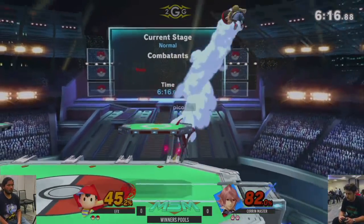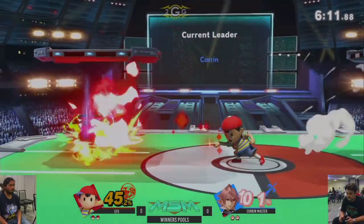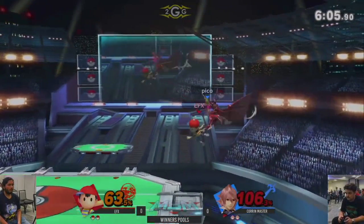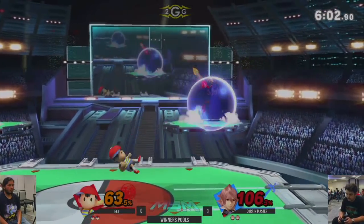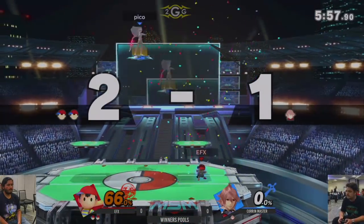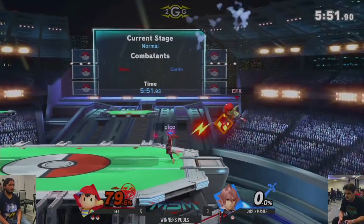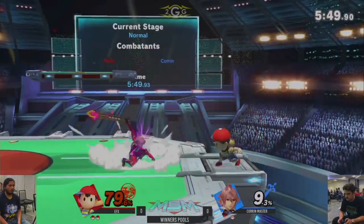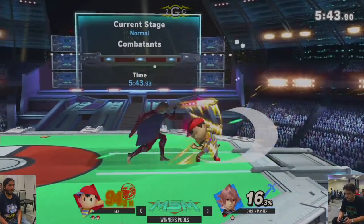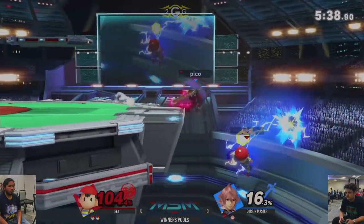EFX, being Ness, not really having good approaching tools. Corrin also having good anti-approach tools — definitely happy to sit back until he lands a PK fire. Right at that percent where back throw at ledge will kill. PS2 is a very low ceiling. The only thing that makes Ness somewhat better than his Smash 4 counterpart in this game is aerial PK fire has so much less landing lag, and I think less end lag in general. It's just a lot better.